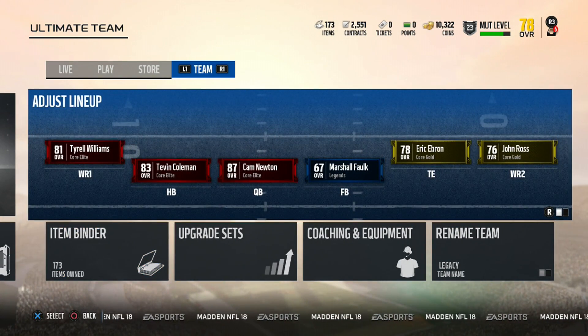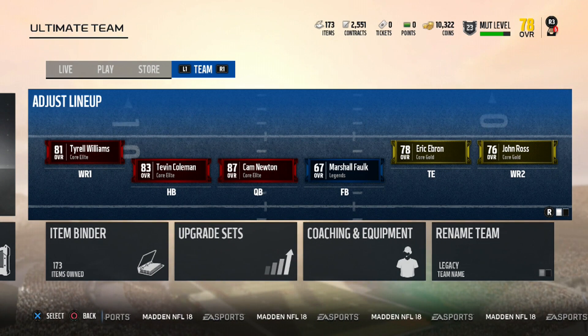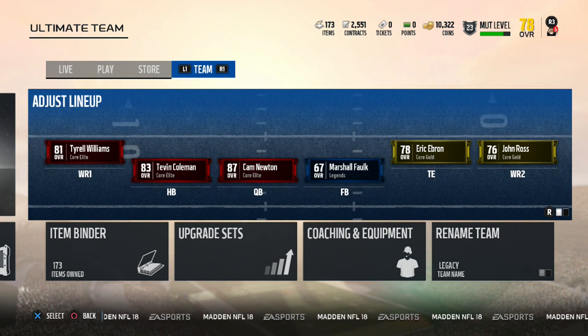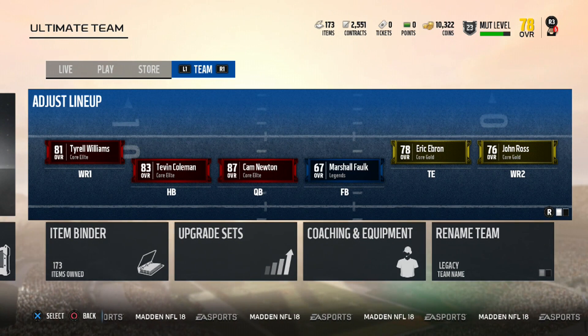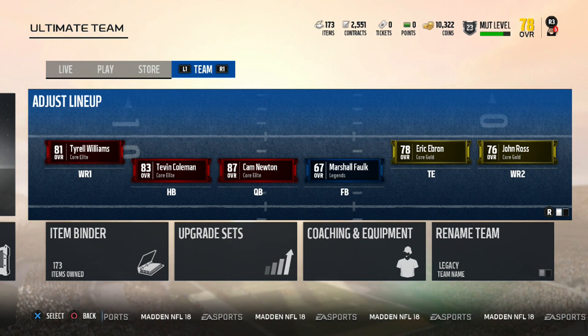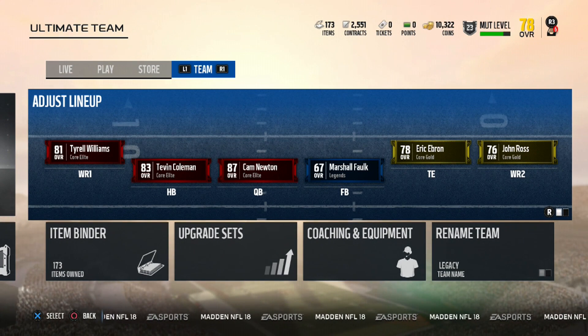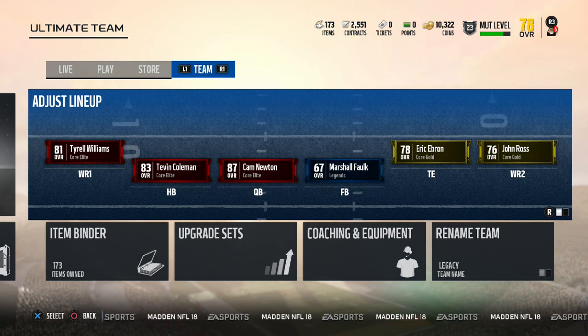We're going to go into the next step on how to multiply your coins and get more coins so you can start buying your team — because my team is at 78 overall and it's not doing me too good. We went from 5,000 to 10,000 coins, and we're going to try to multiply this to hopefully become coin millionaires. Continue with the next video, make sure you comment, like, and subscribe — let me know what you think, and if you've got more tips, drop them in the comments!